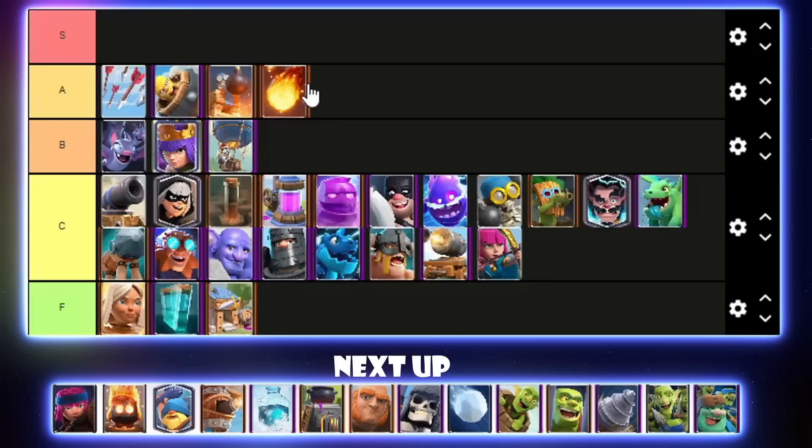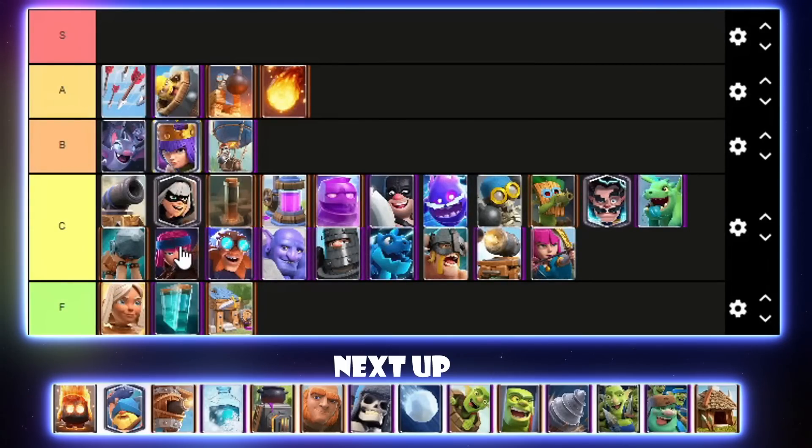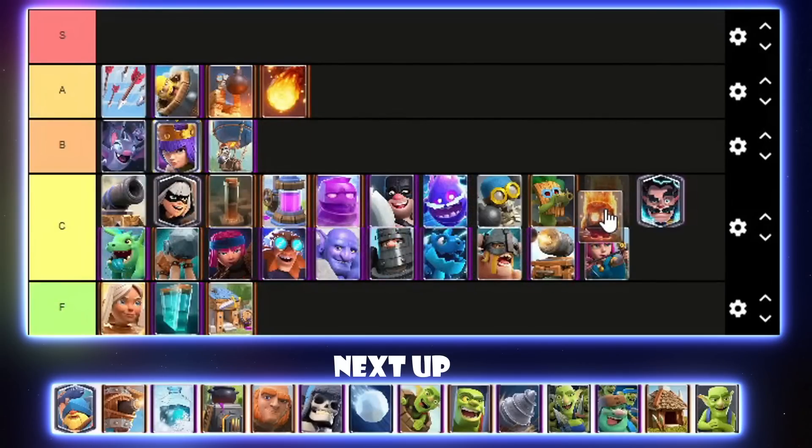Firecracker is only used in Hog Earthquake. Hog EQ was viable last season but not really top-tier, and it wasn't because of the Firecracker specifically. I'll put it below Battle Ram in C tier. Fire Spirit — good card, but what deck actually runs it? Maybe Royal Hogs, but they pretty much fell out of the meta. Maybe they could come back now that Bomb Tower got a nerf. I'll go for Fire Spirit behind Dark Goblin in C tier.